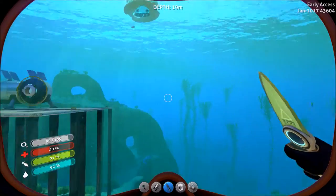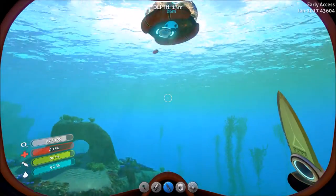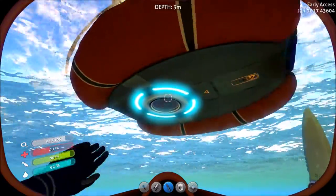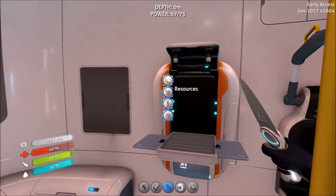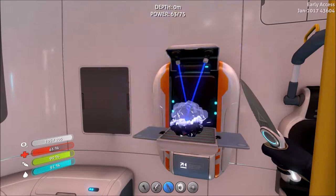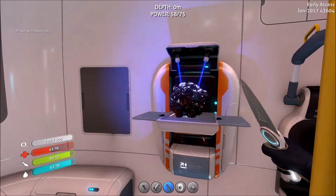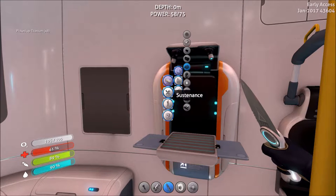Alright, so we got some more salvage that we can turn into titanium. We'll go up here and make some shit. Inventory secure. Let's get that titanium first. I don't know how much of that we'll make. We can make glass, but I don't think we want to do that.